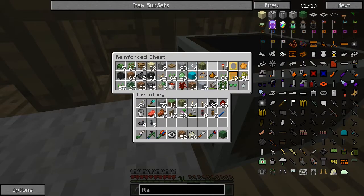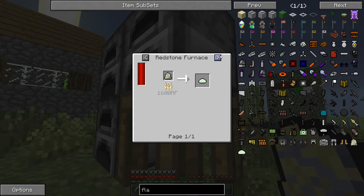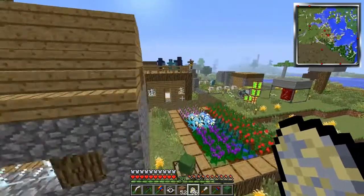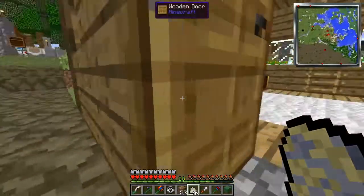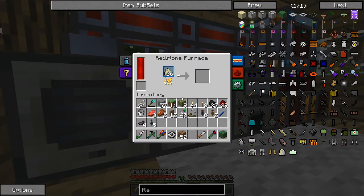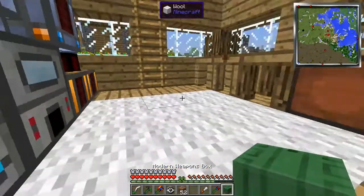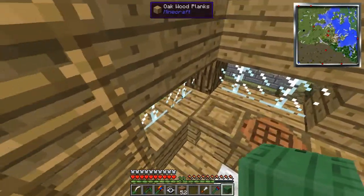So we need this clay and sand mixture, and what this is used for is to make fiberglass. We're not gonna throw these in the regular old furnace — we're gonna throw them in this one over here because this one's ten times faster. Now we take the modern weapons box.